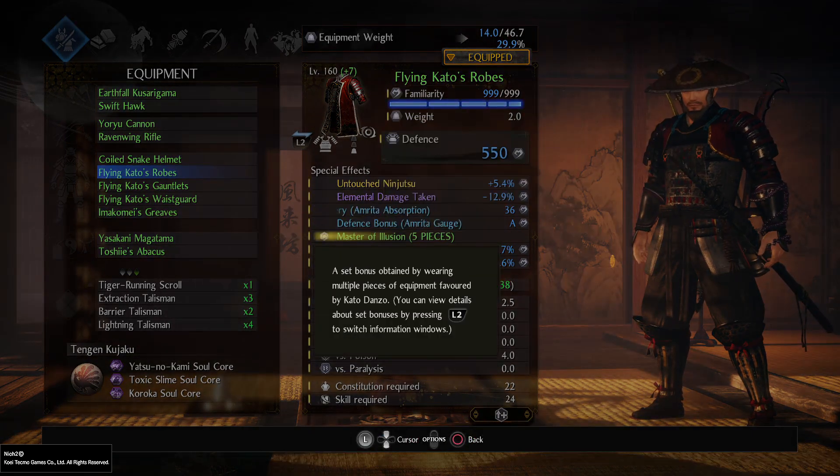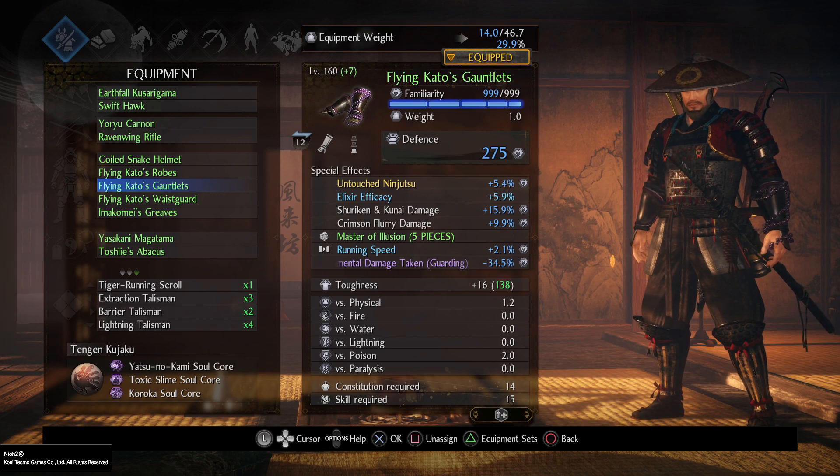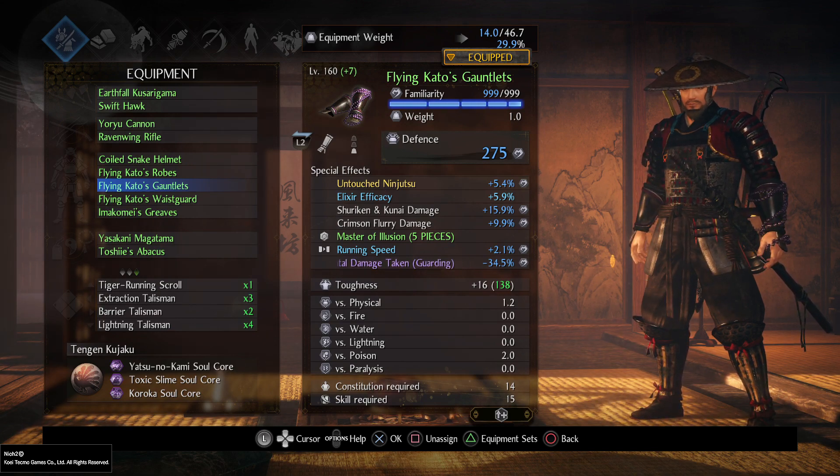Having additional defense from Amrita Gauge is also great. For gloves, Flying Kato's. Choose your favorite damage skill — Crimson Flurry in my case. And try to soul fuse elemental damage taken.